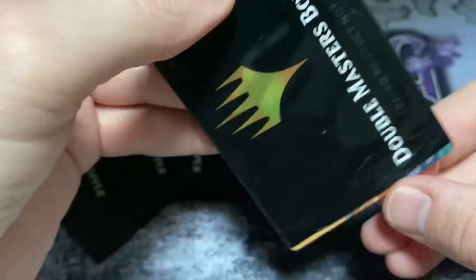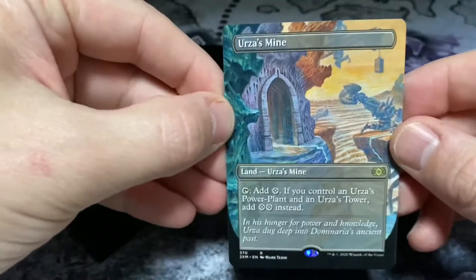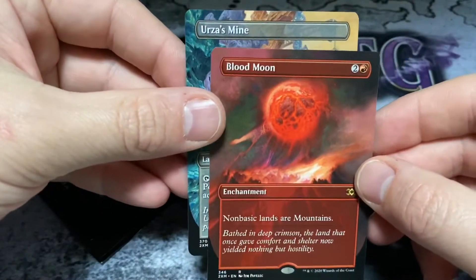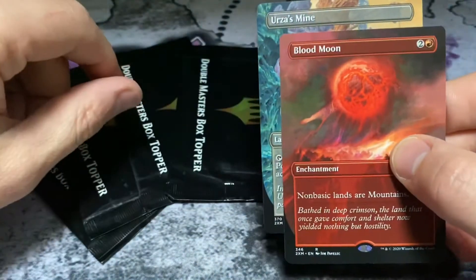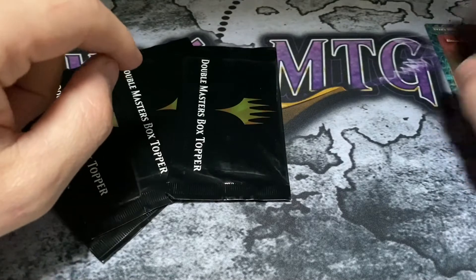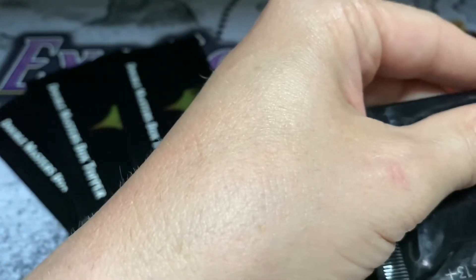Okay, well I already saw one — we got Urza's Mine first, and it is beautiful. Not too shabby. Let's go ahead and get ourselves a Blood Moon — very nice. One of my auctions had a box topper pack and a Blood Moon was one of the cards in there. So that's our first one: Urza's Mine and a Blood Moon.